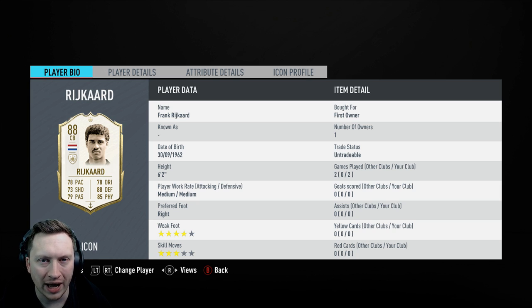If you pack this guy in the mid-icon pack that you get from Icon Swaps, you'll have a mixture of feelings I'm sure. Could have been Cruyff, could have been Gullit, but not the worst Dutch player I could have packed — and that's definitely the feeling here.